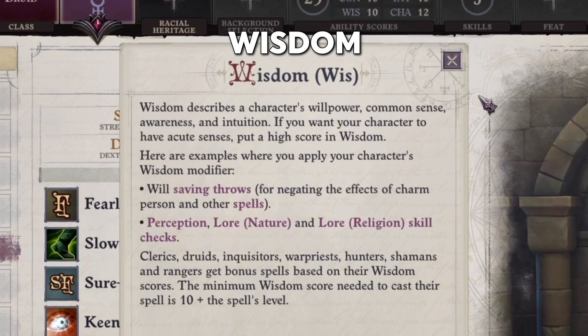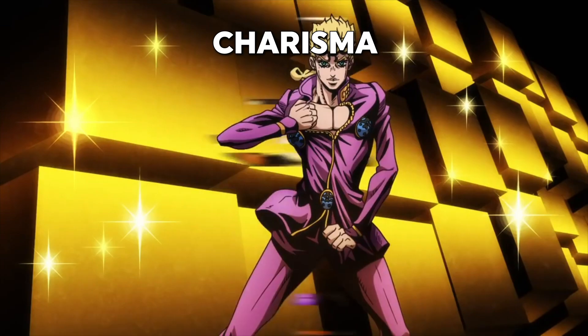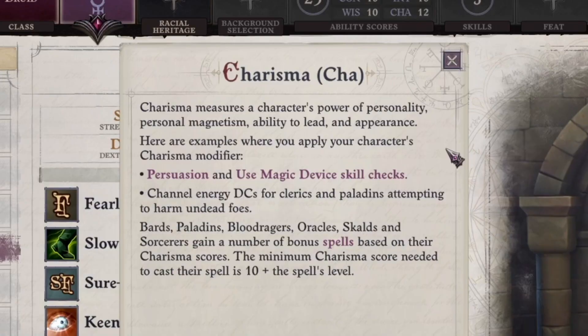Wisdom measures your willpower, common sense, awareness, and intuition. It affects your ability to resist things that attack your willpower such as mind control, spotting hidden things such as treasures and passageways, and other skills. It is vital for clerics, druids, inquisitors, war priests, hunters, shamans, and rangers for their spellcasting abilities. Charisma is often thought of as how beautiful someone is, but it is much more than that — it is also a measure of the force of your personality and your ability to lead and convince people. It is used in persuasion checks and some magical equipment, by clerics and paladins for channel energy, and by bards, paladins, blood ragers, oracles, skulls, and sorcerers to determine how many spells they can use.